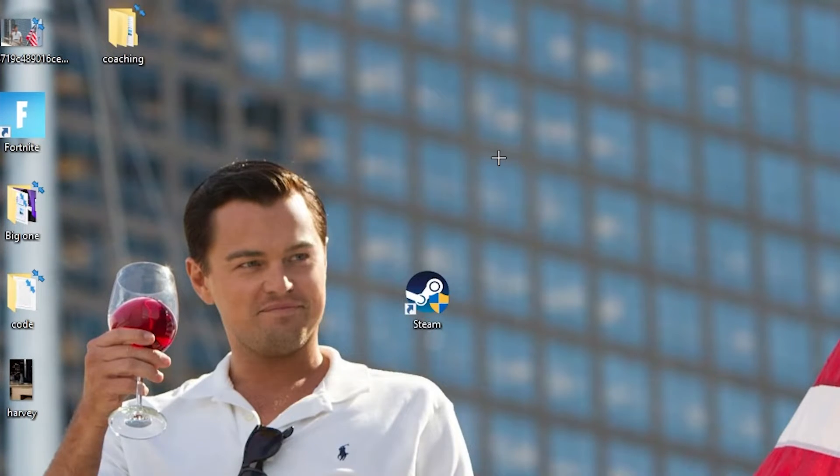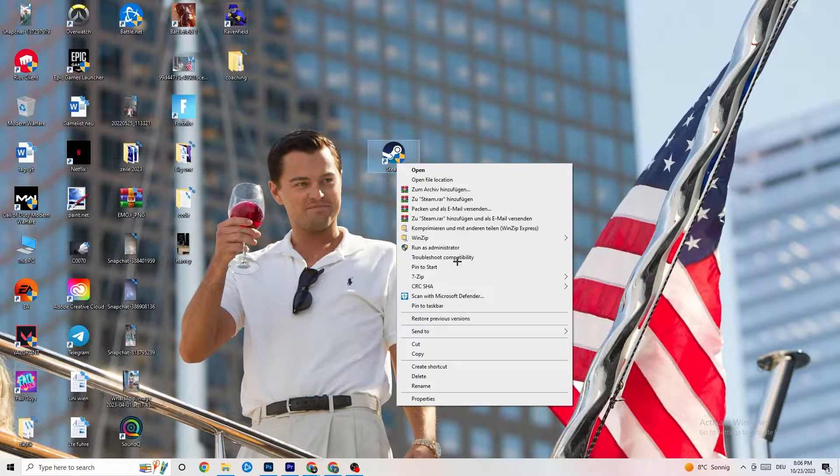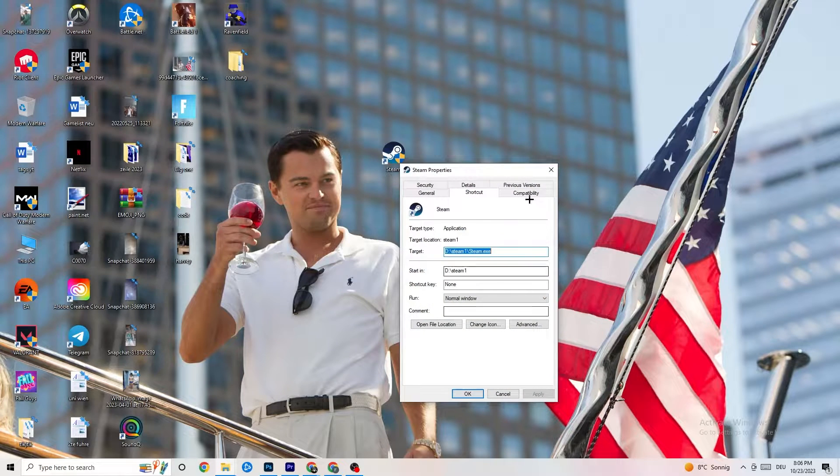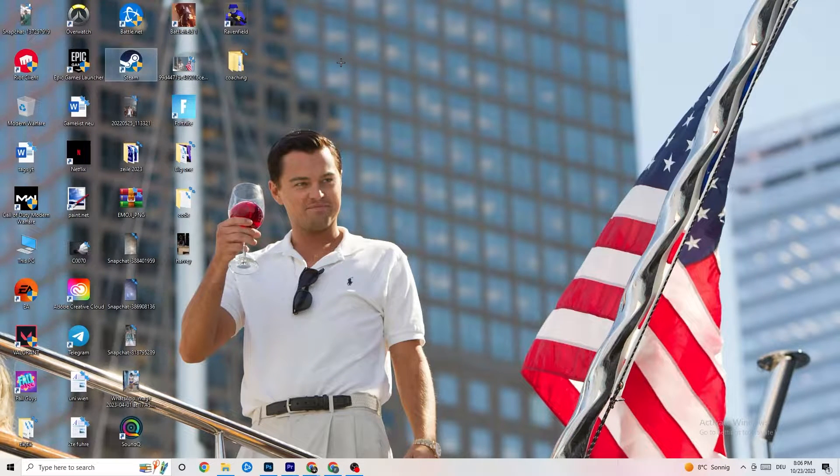After that, restart your PC. You'll see the administrator symbol on the shortcut, and it will start as administrator every time you launch. This will help reduce crashes. Do the same thing for your game shortcut — right-click it and copy the same compatibility mode settings — then restart your PC again.